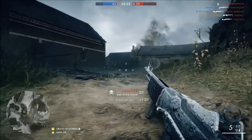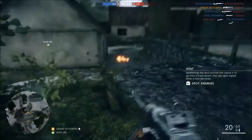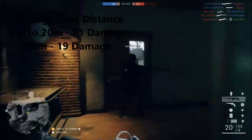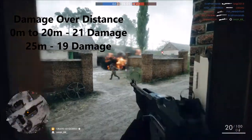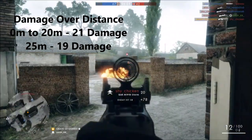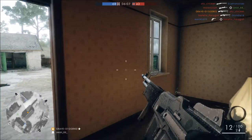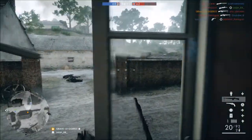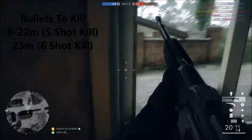Damage over distance: from point blank out to around 20 meters, you're going to deal that 21 damage. When you get to 25 meters, it drops to 19 damage. You're always going to have pretty good damage at all ranges with this weapon. Bullets to kill from point blank out to 22 meters is a five-bullet kill; from 23 meters on out as far as you can shoot, it's going to be a six-bullet kill.